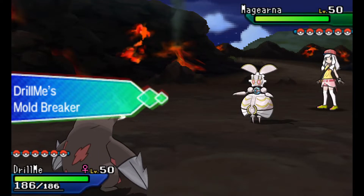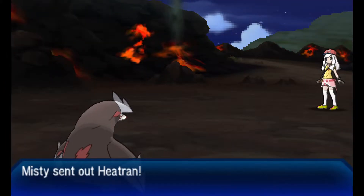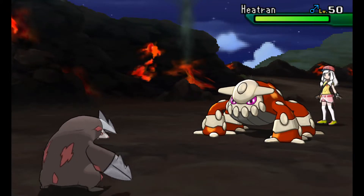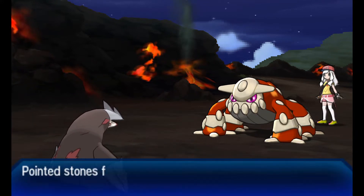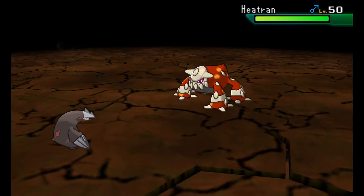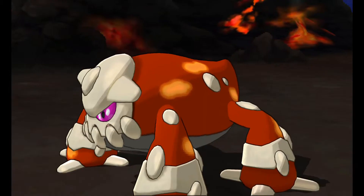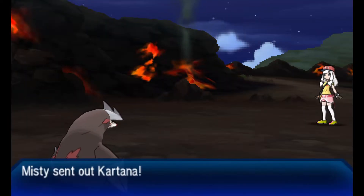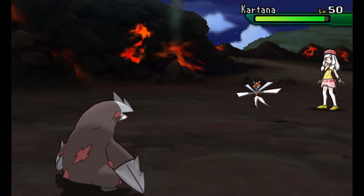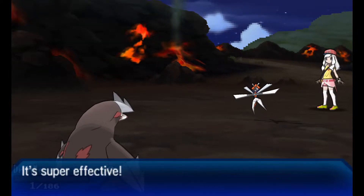He starts off with Magearna, which puts me in a good spot. Instead of Earthquake, I just go ahead and get my Stealth Rocks out there. He switches into his Heatran — not holding an Air Balloon — so I go ahead and Earthquake it. There's nothing on this team immune to Ground types. Earthquake with a 4x weakness on Heatran definitely knocks it out. Then comes Kartana — I'm not a fan of it at all. It's an Ultra Beast with the ability Beast Boost, which is just a stupid ability. Sacred Sword activates my Focus Sash, putting me at one health.